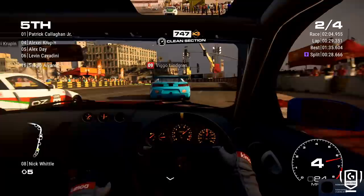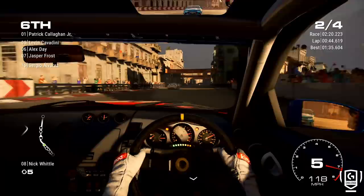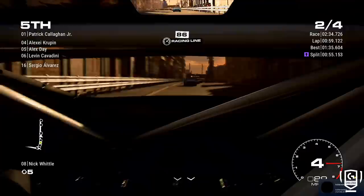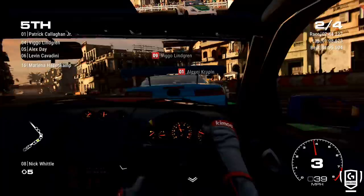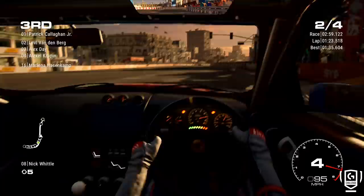I'm driving with all assists turned off. You can have stability control, traction control and so on to help. But with them off, if you get things wrong — especially on a bumpy street circuit with lots of curbs — the cars can suddenly snap. It's different driving physics and something to get used to. The AI were quite slow in places; they were battling one another, checking up, and I was very much at the limit of the brakes. We managed to survive and even got the pass done. Handling physics is good, just a little bit different.